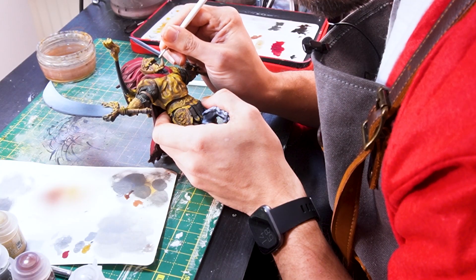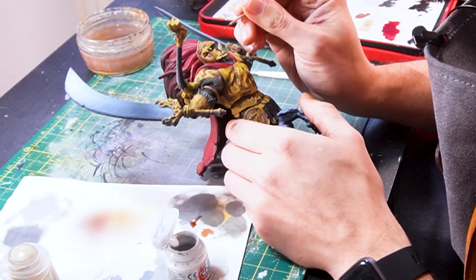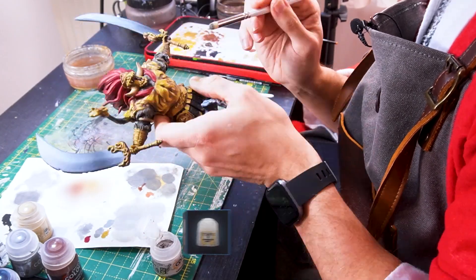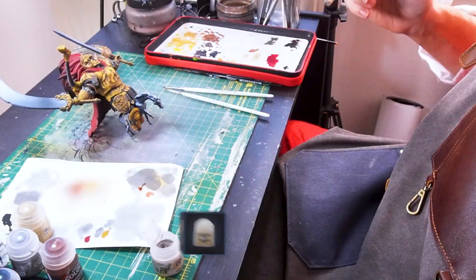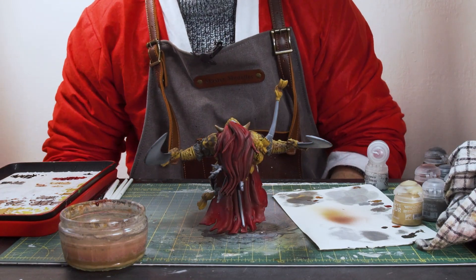I'm going to paint his eyes black and give him some white pupils. Now that the Seraphim Sepia on the fur has dried, I'm going to do a final little bit of brightening with some Longbeard Grey. With the majority of him done, on to Leonard.